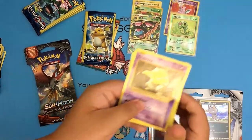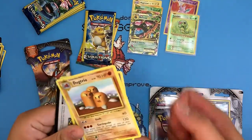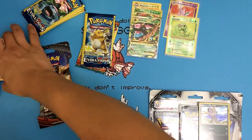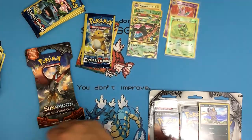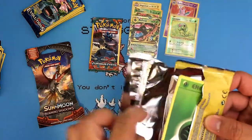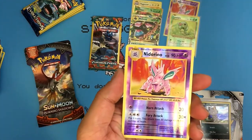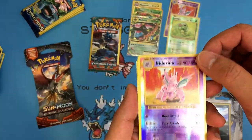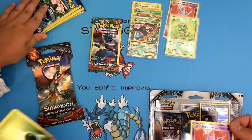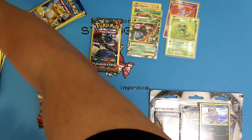We got a Drowzee and a Dugtrio — that's a rare. And a Brock's Grit. I always thought it was Gift, but yeah, it's Grit. My turn: a Grit, a Grass Energy, and another reverse holo Nidorino and another Poliwhirl. It's almost the exact same as the pack Anthony opened. I didn't get a Poliwhirl — that's the only difference.